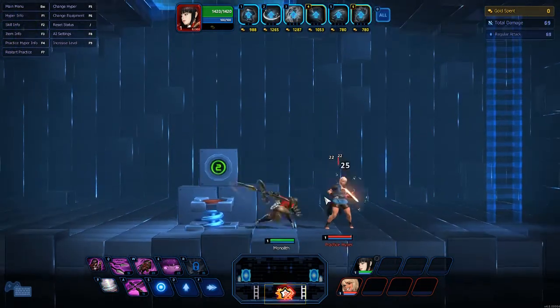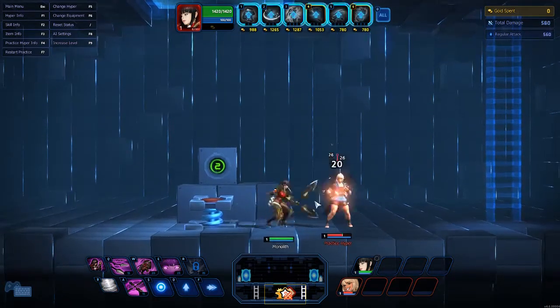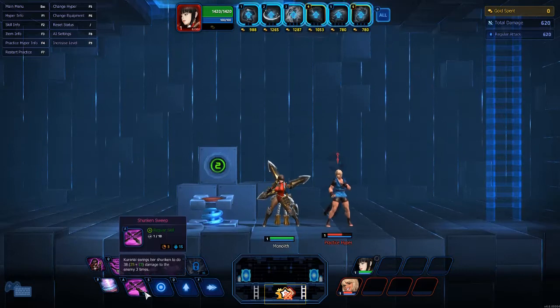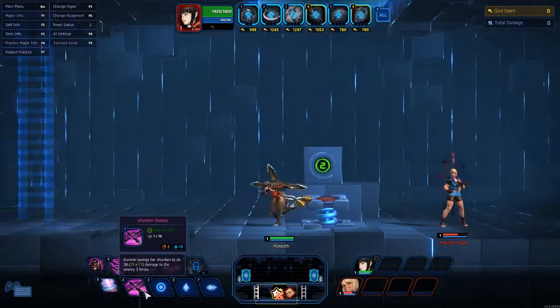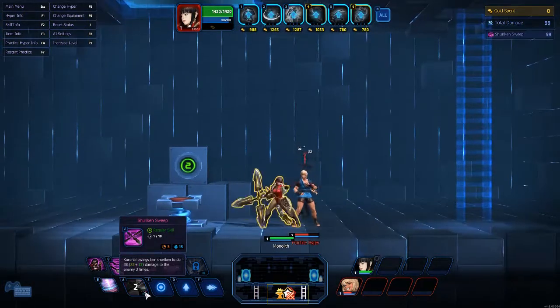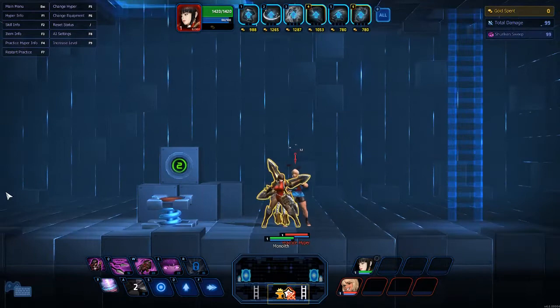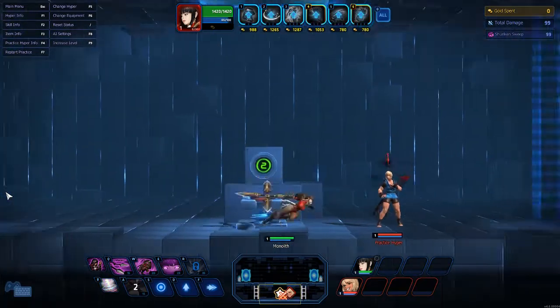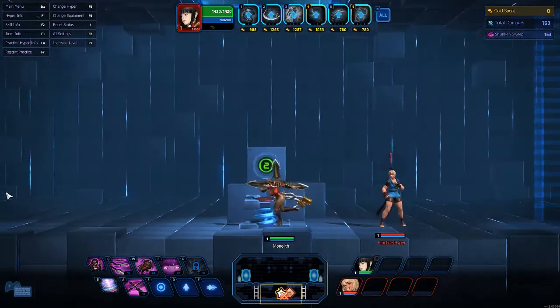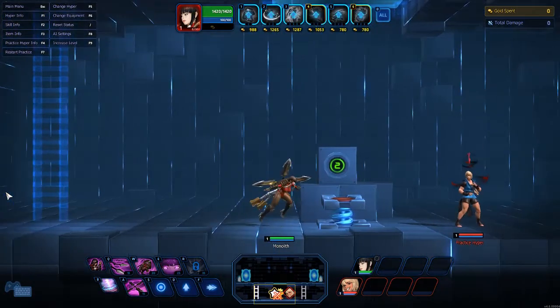Her standard attack: she swings that gigantic kunai on her back and just lays into people. Her A ability is Shuriken Sweep — she swings her shuriken to do applicable damage to enemies three times. She slides forward and sweeps it. If you catch them on the tail end of that, you're still going to hit them with all three strikes, so there's no way to actually miss those three strikes unless you miss the whole thing entirely.